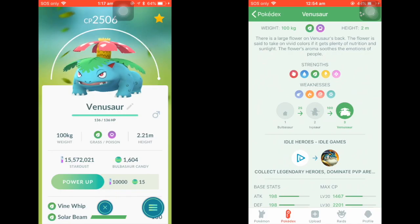The Pokedex I'm using lists Fighting as one of Venusaur's strengths. I don't really see it as a strength in the sense that Venusaur deals super effective damage to Fighting types — it's more that Venusaur's Poison typing causes it to resist Fighting attacks. Be careful when interpreting data from Pokedex apps; you might be confused thinking Venusaur is strong against Fighting, when actually it just resists it. I'll put the link in the description.